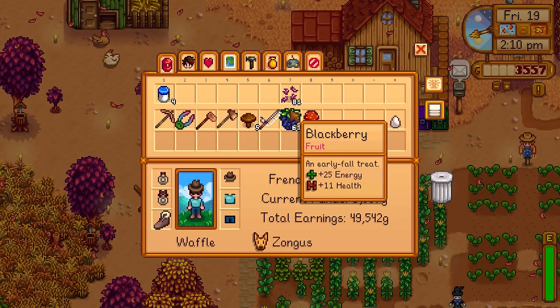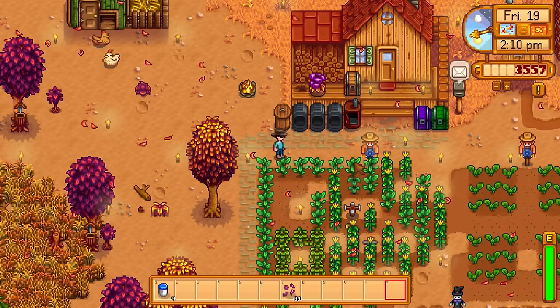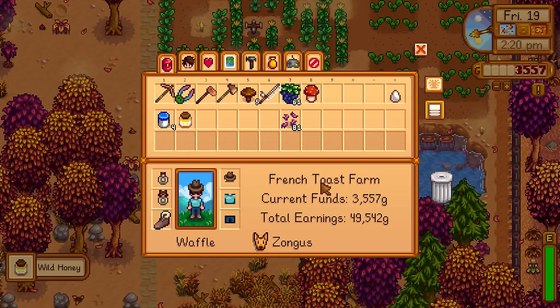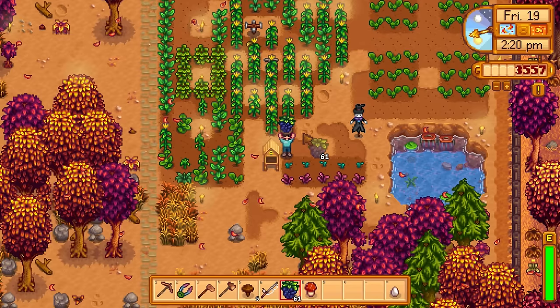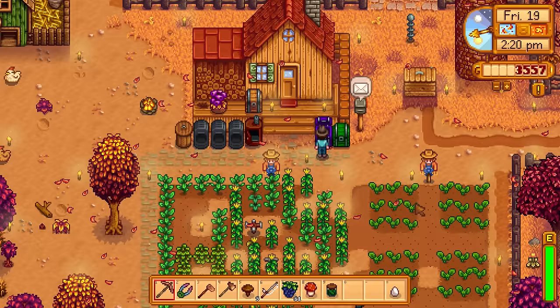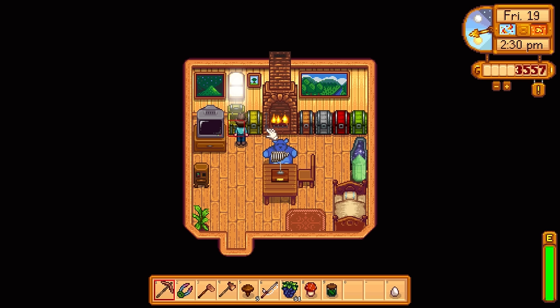I accidentally put the large egg in the mayonnaise machine — I was trying to save it. You guys reminded me that you need large eggs for the community center, so that's why I was saving that brown one. Let's head to the community center to donate, but first let's sell the mayonnaise. We also have wild honey ready — about 100 — and a lot of crops.